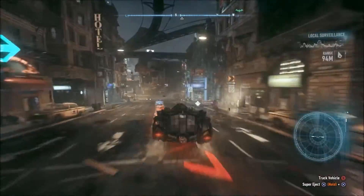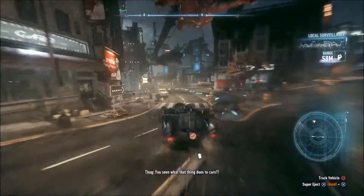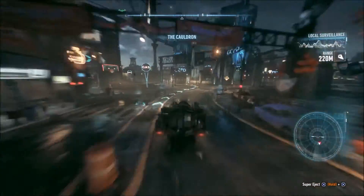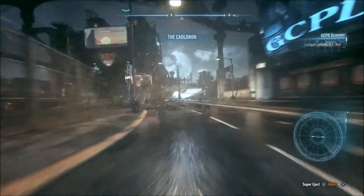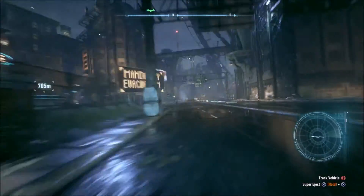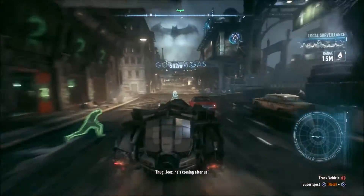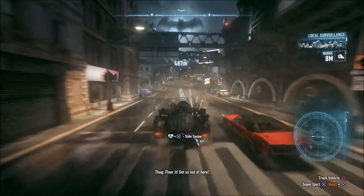One thing a lot of people don't know is that while you're in the batmobile you can change your camera view. If you press down on the D-pad you can go first person, or to the front of the car. Press it again and it goes quite close to the back of the car, and press it again to go even further back.